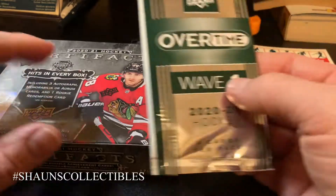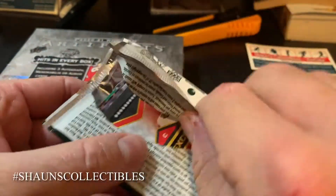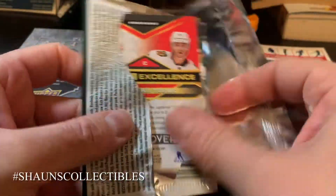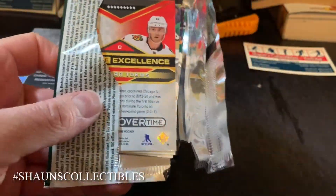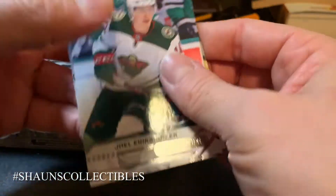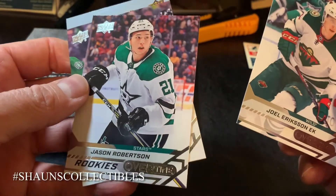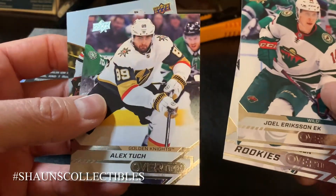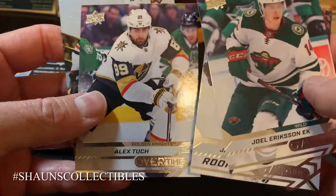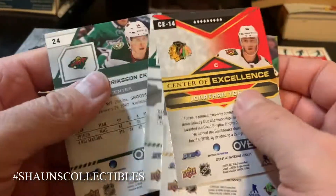Before I open this, I also got a pack of Overtime Wave One 2021 here, so we'll open this up first real quick before I get cracking on the Artifacts. Okay, we got a Joel Eriksson Ek base card, a Jason Robertson rookie, an Alex Tuch base card, and a Center of Excellence Jonathan Toews insert card. So we got a rookie card out of the deal.